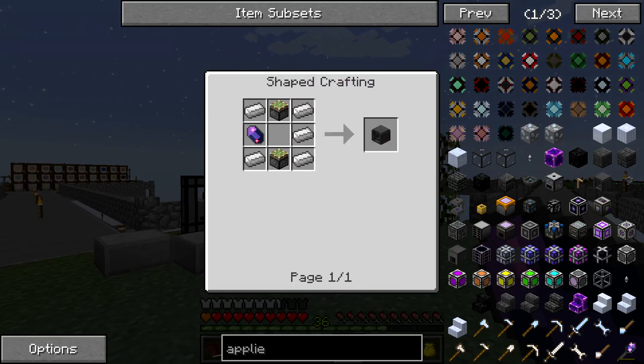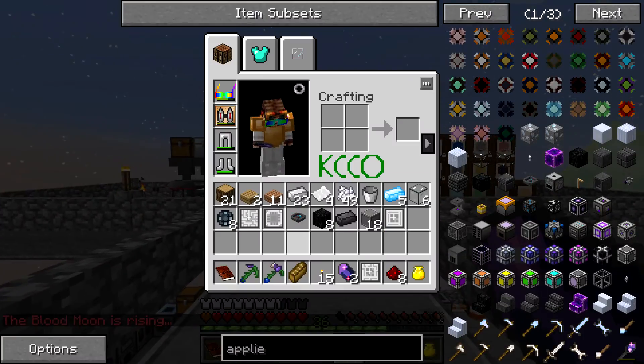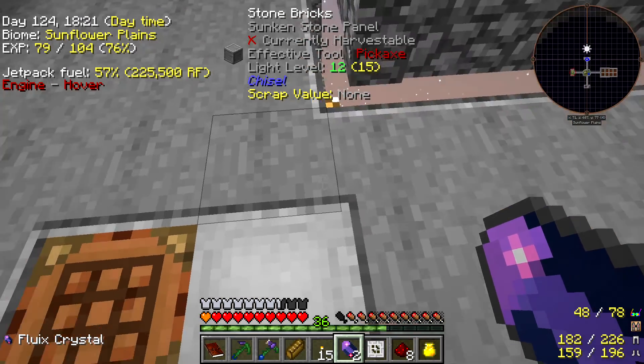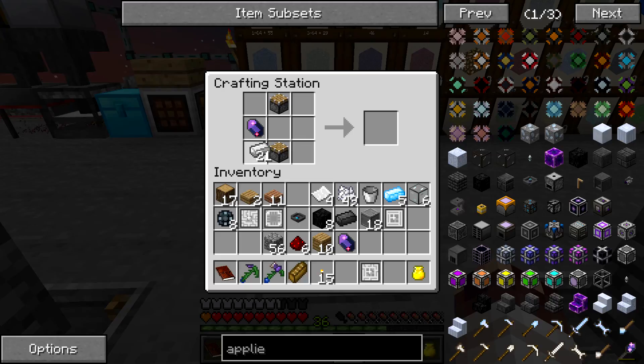So we were making the inscriber, which is just sticky pistons, iron, and a fluix. We'll pop across here. Do I have any cobble? I should have some wood. I need to get some more iron — no, I've got iron. Let's go up because it's actually quite noisy. We've got the redstone so we need two of that. Two iron. We need to get some wood. Two pistons across the top and the rest is cobble. So we've got two of those. The inscriber — imagine if we can just make this with AE2, it would be so much fun.